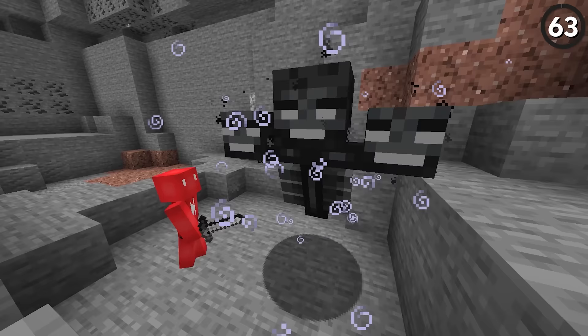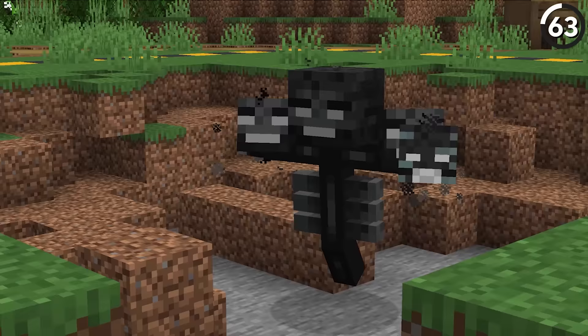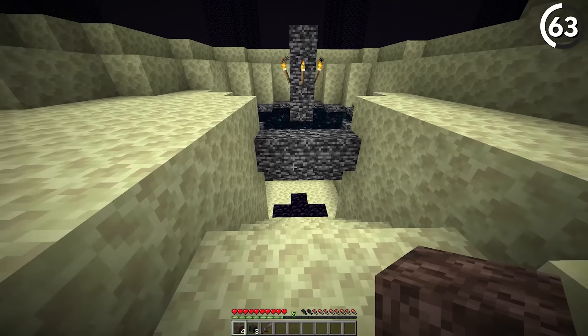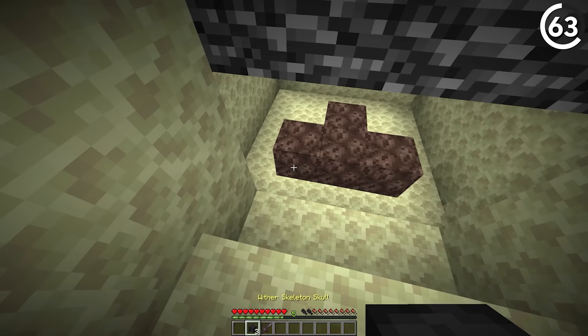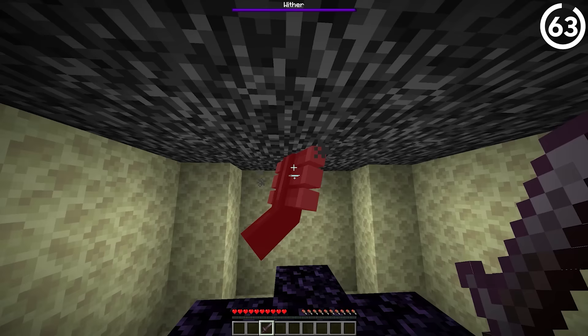The Wither can be a tough boss to fight if you're not prepared, and one of the biggest pain points is just how destructive it is. So if you're looking to score a Nether Star without leaving behind a giant crater, take this dilemma to the End dimension. Dig yourself a spot right underneath the Dragon's Fountain — down there, if you summon a Wither on the ground, it'll spawn inside the Bedrock barrier. From there, you can let it suffocate or attack to your heart's content, both for an easy win.